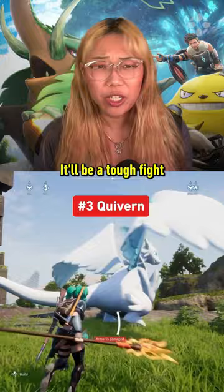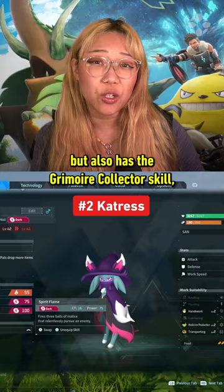Catrus not only does high damage, but also has the Grimoire Collector skill, which boosts the number of item drops when defeating neutral-type pals. You can find one here.